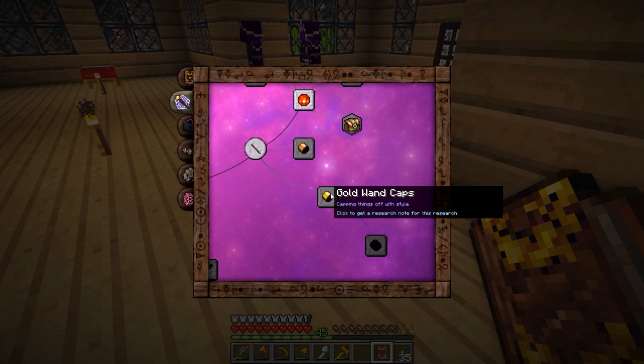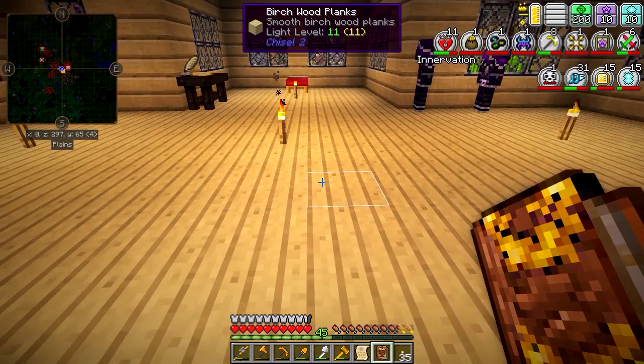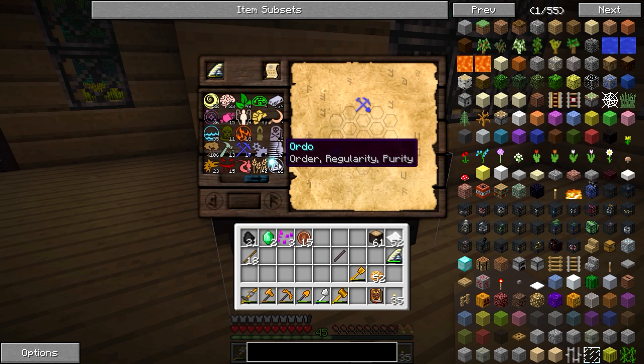We've got gold and copper wand caps available, and I'm thinking gold is probably the way to go. Let's take a look at what we need for researching Gold Wand Caps — it needs Metallum and Instrumentum. Let me get this figured out and I'll be back in a moment.